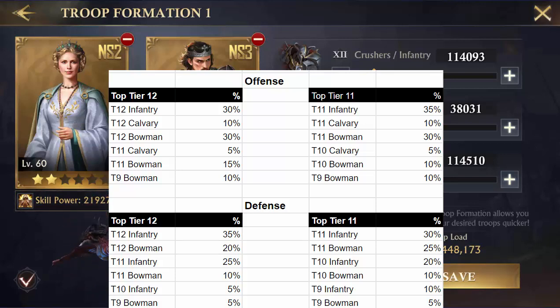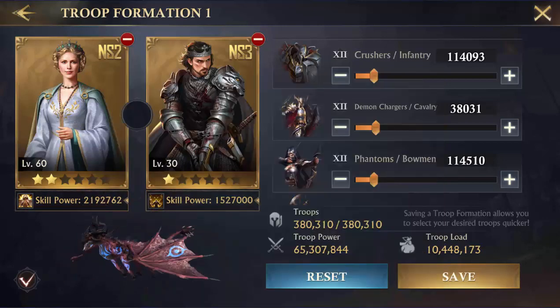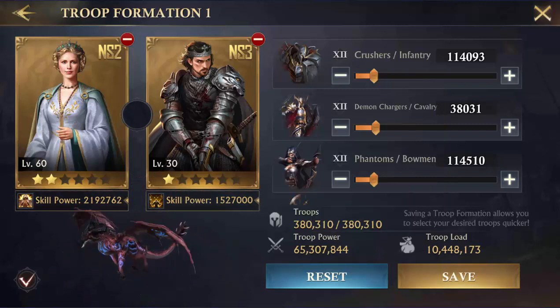On defense, you're going to want to go heavy infantry. So something like 35% tier 12 infantry, 25% tier 11 infantry, 20% tier 12 bow, 20% tier 11 bow, and then put in some tier 9 bow with whatever's left.